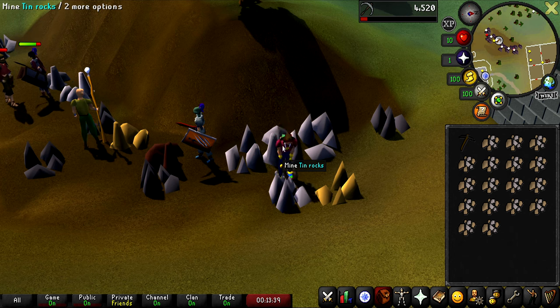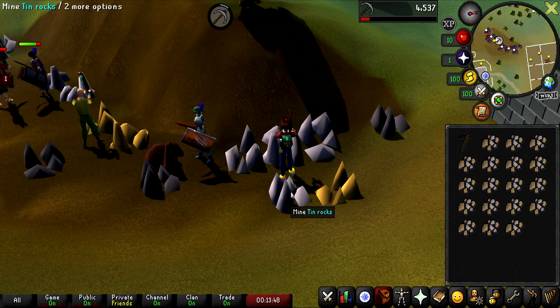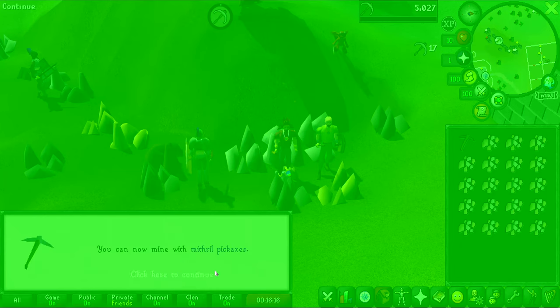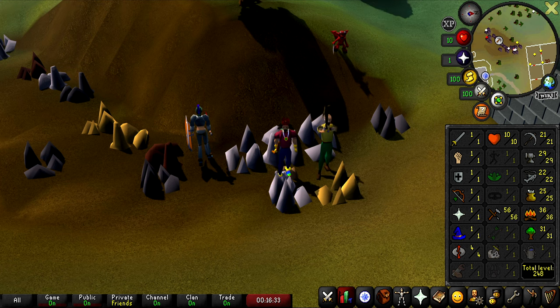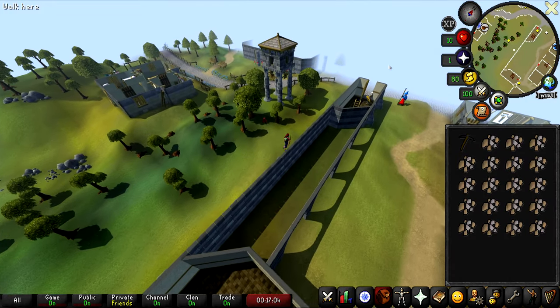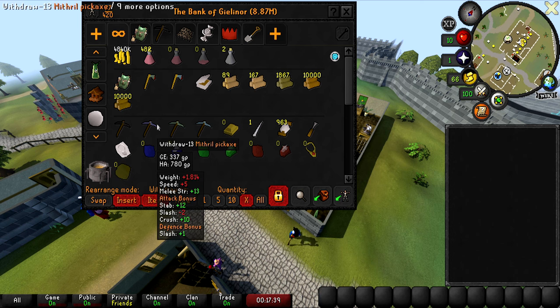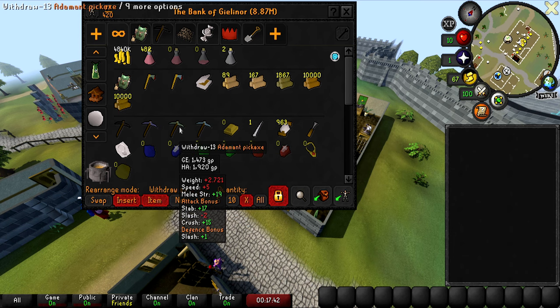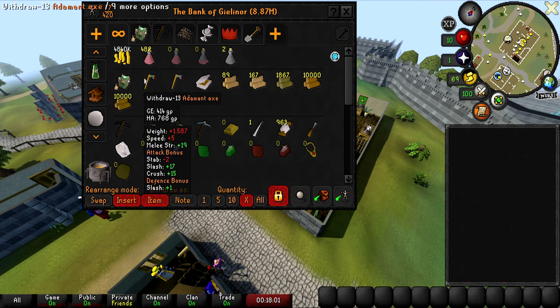Regarding the pickaxes and their weights: the iron pickaxe is 2.267 kilograms, the mithril pickaxe is 1.814, adamant is 2.721, and rune is 2.267. Just makes it even crazier that the black pickaxe is only 0.01. I wonder if it's the same situation with the black hatchet as well, but I wouldn't know because I got rid of mine.